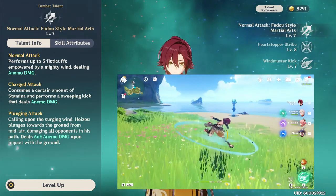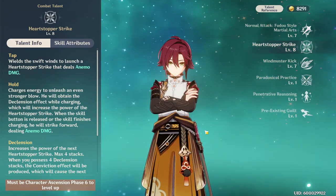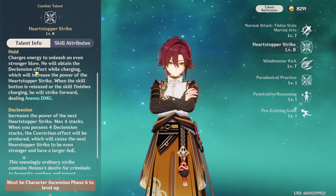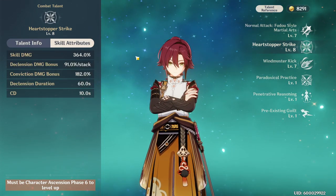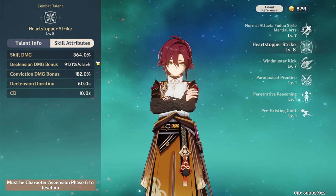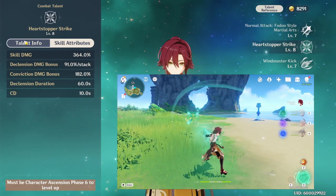Since he is a catalyst user, these attacks are doing Anemo damage, which means he's going to be up close and personal and swirling a lot. Heizo's also got an E skill that has a tap or hold function that builds up stacks to a max of four, called declension stacks. Each one builds up more damage the more stacks you get, and at level eight you get 91% additional damage per declension stack, which gets really crazy.